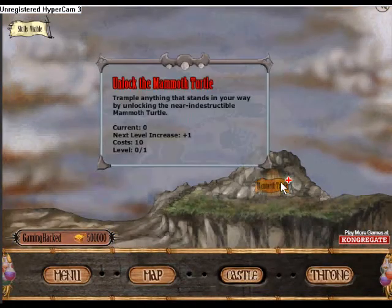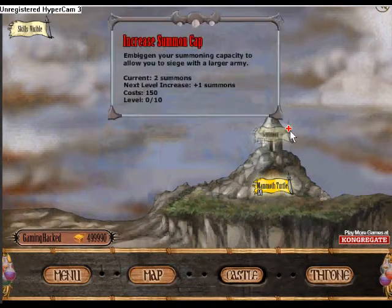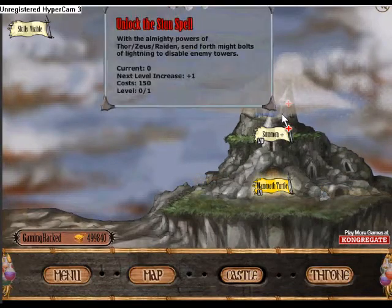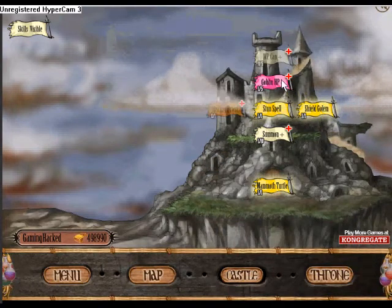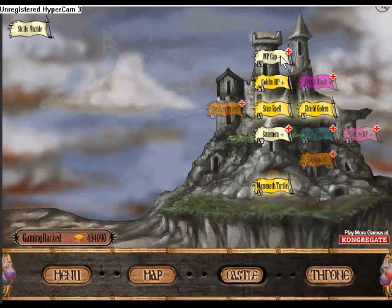Back to the game — I got an achievement there. Let's go to Castle, and yeah, you can buy all the things now because you have 500,000 Infamy. You can just buy all of this. I'm not going to show every single thing because that would just be too long.